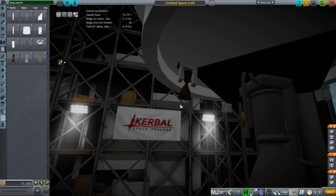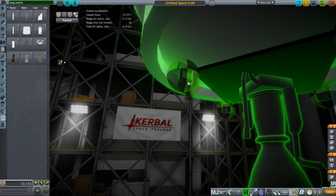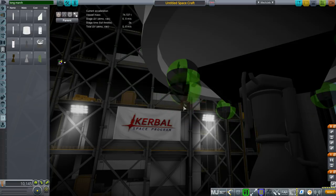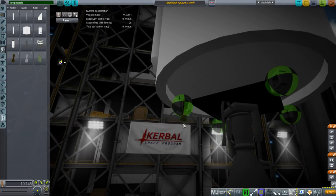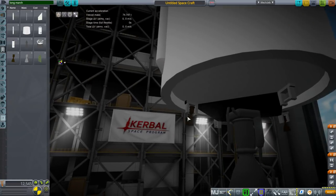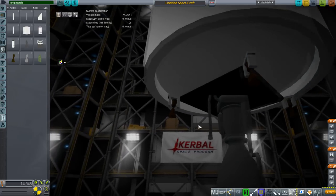So it can only attach in the right direction — if you rotate it any other way, it's not going to attach correctly. It will only attach the right way. We want to do two-way symmetry, rotate once, then do two-way symmetry again. And then we've got our verniers.